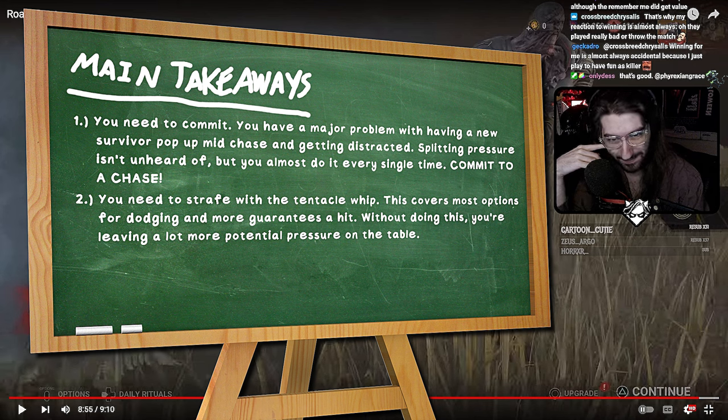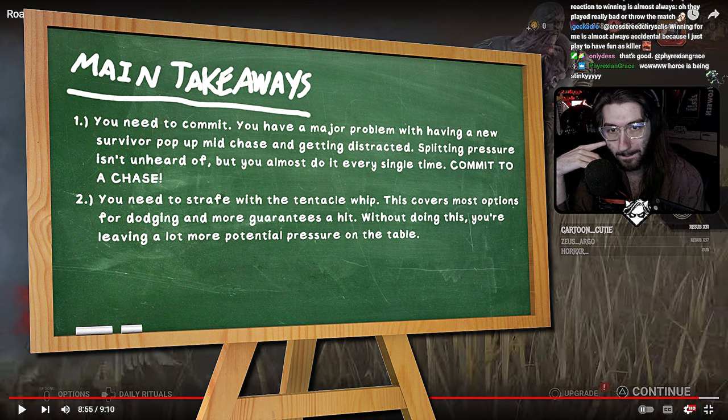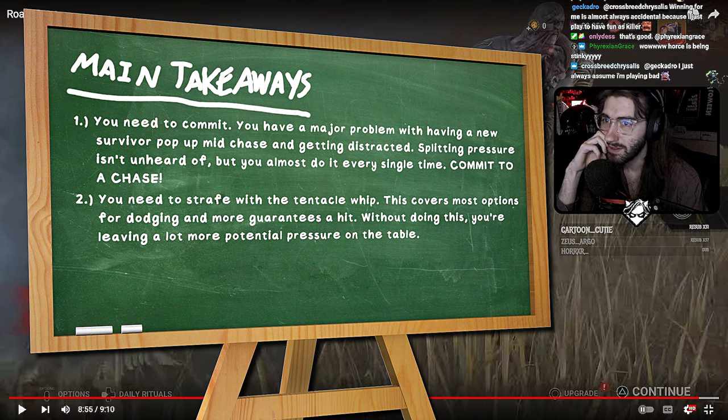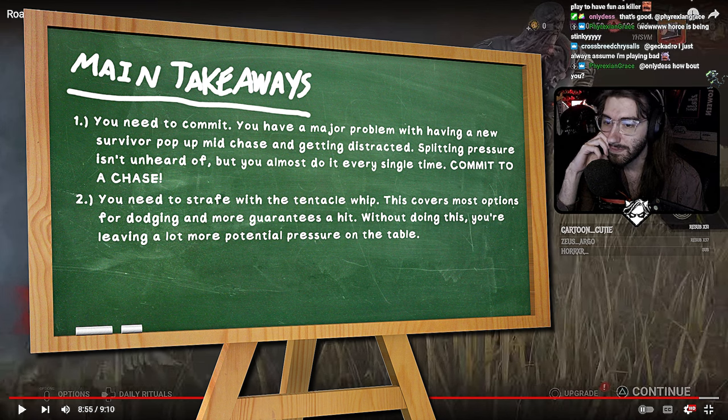You need to learn how to whip drag. I'm not going to say it's Wesker levels of technique, but the Nemesis whip drag is just: move to the side. It is not a difficult thing to do — it is not rocket science. Just throw the whip outside of them when they're hugging a wall and drag it to the inside, and then you get a hit every time. And then they say, 'you cheater.' But you need to whip drag — that's the biggest takeaway.